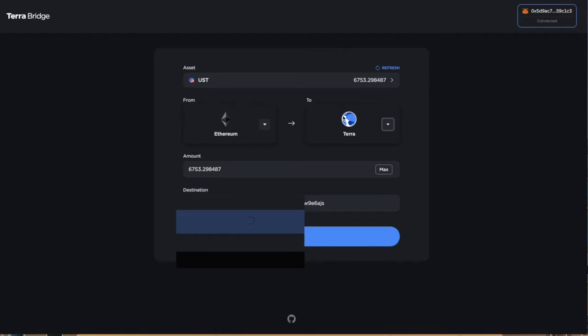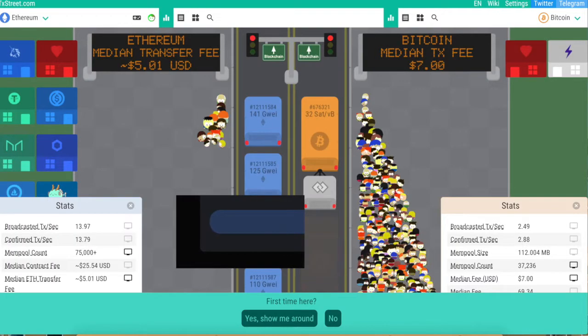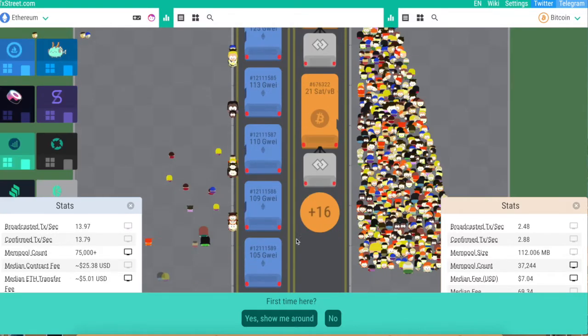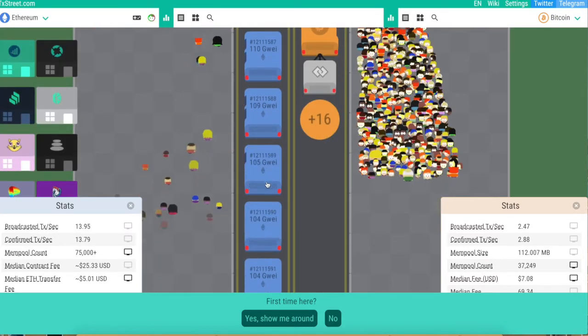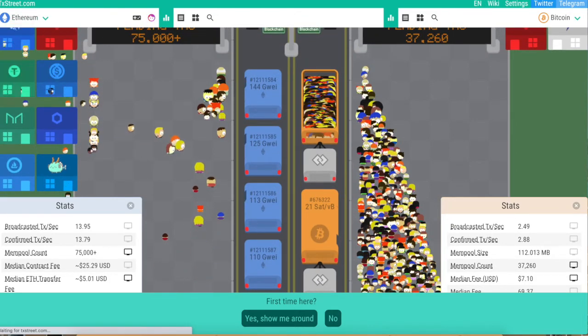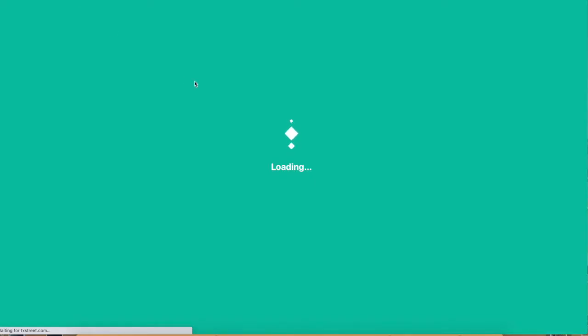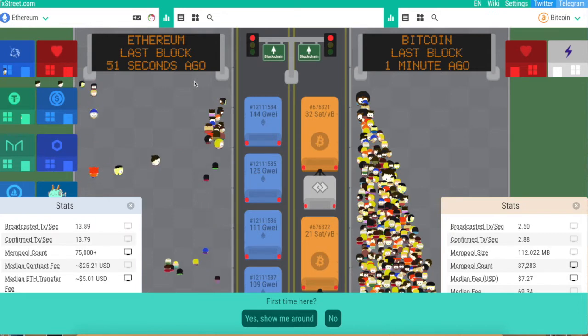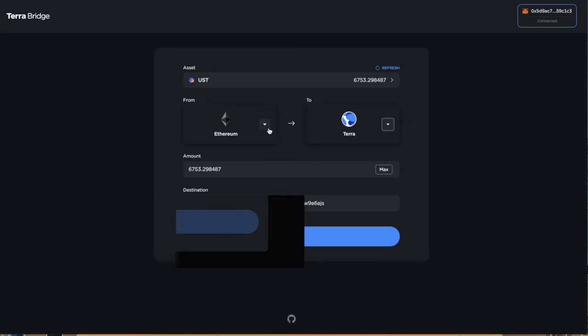We're going to go to the Terra bridge. It's super cheap, actually. Even with the gas fees, even when they're ridiculously high, I'm still going to be a cheapskate and go probably like 106 gwei, because I already spent enough Ethereum — especially making these videos. I remember one video I spent like 200 bucks worth of Ethereum. I'm helping the Ethereum chain, I'm making them stay alive.